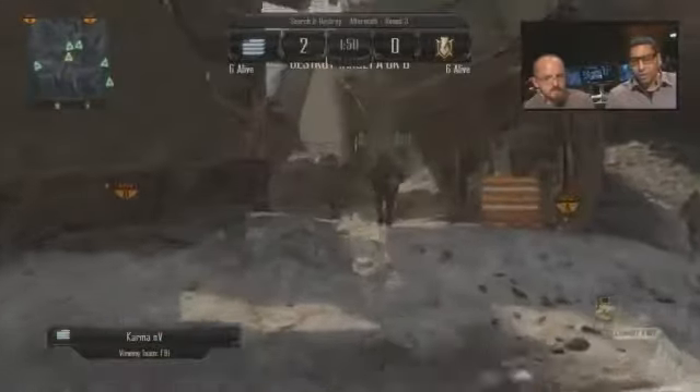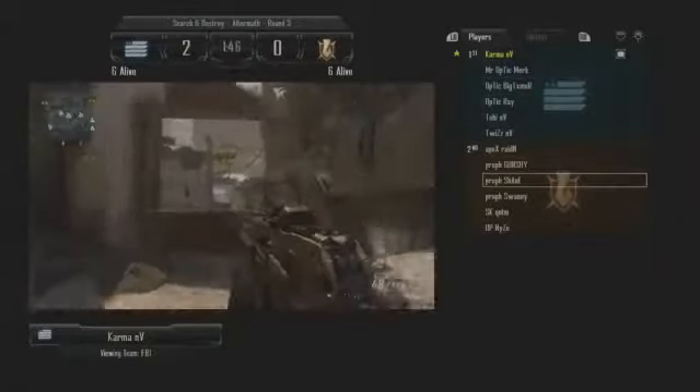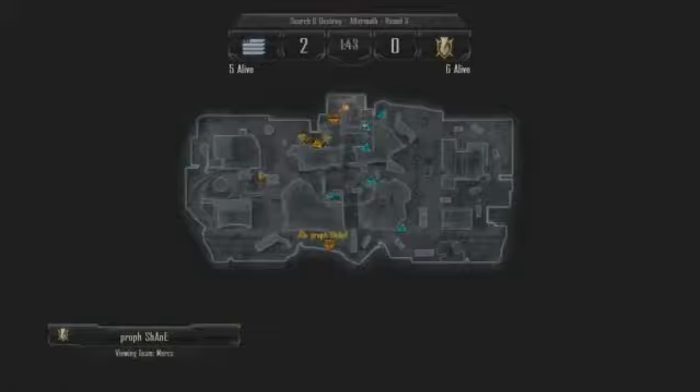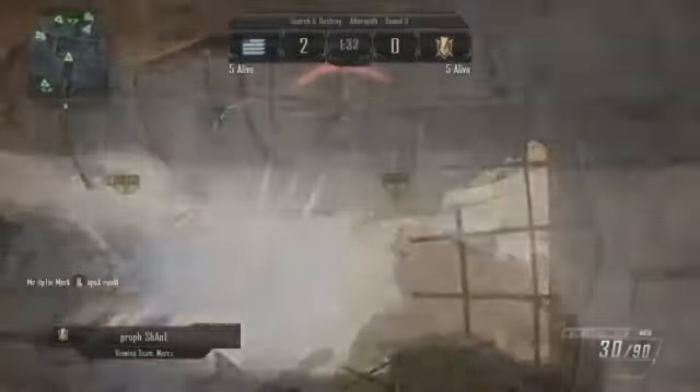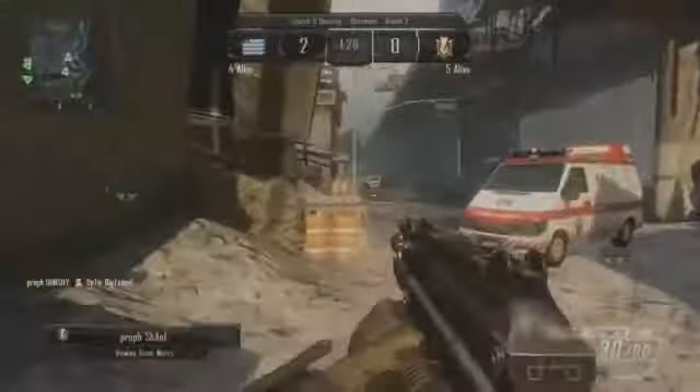Why don't we switch it up and take a look — we'll jump on board with the Europeans. We'll go on board with Shane, and Shane is pretty much all by himself over here, but there might be an engagement coming up. Somebody's gonna be peeking around that corner, and Shane is coming around here — there's a shock charge right there! That's just seconds of shock, but just enough time to really get you out of your mental state.